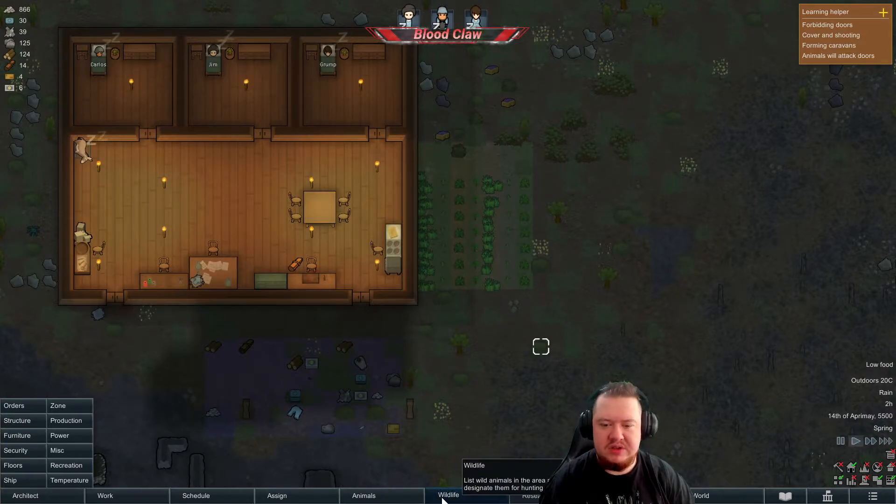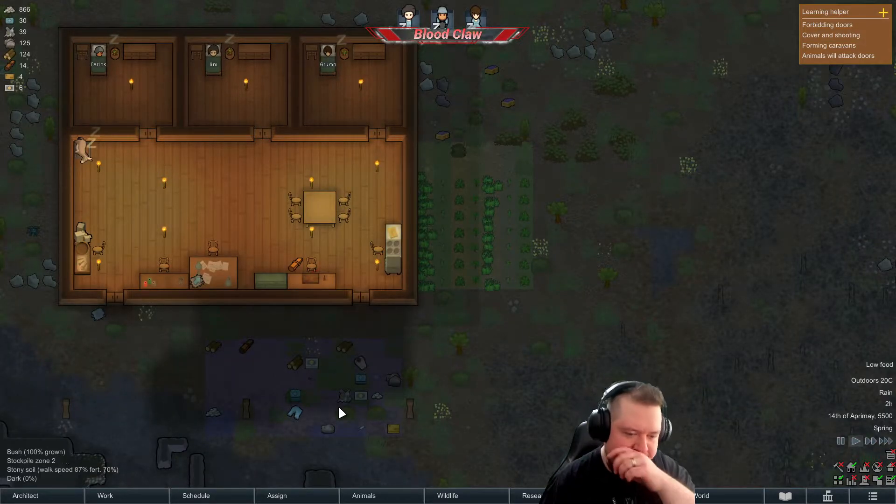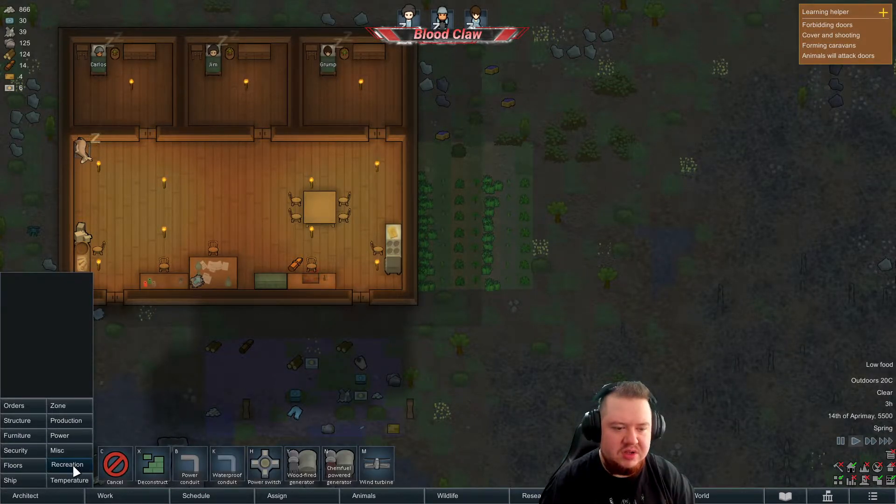I haven't researched battery hydroponics yet so I won't be able to check it — it's not going to appear in the menu. I think it comes under the power section.